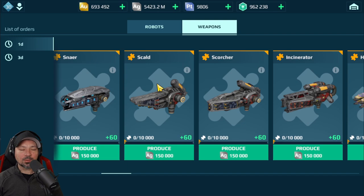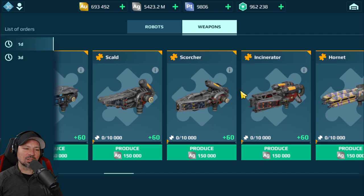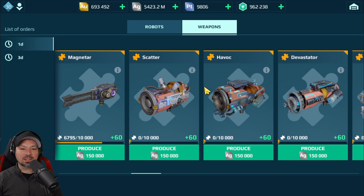We have Scald, Scorcher, and Incinerator — the reload time is just too long on these. The light version has a fast reload, but the heavy and medium have a longer reload, so I don't necessarily suggest these. Hornet has great damage but a long reload. Magnetars — love these. You should definitely try to build some Magnetars.